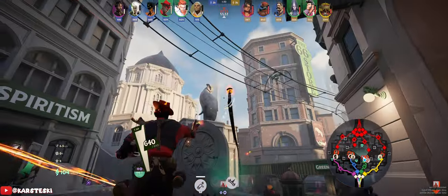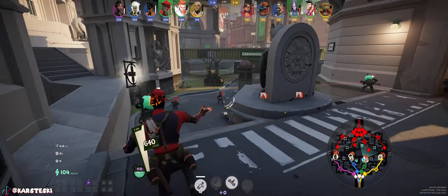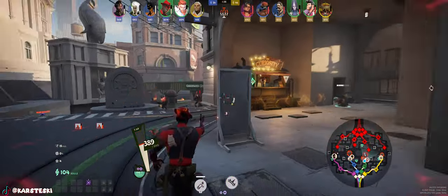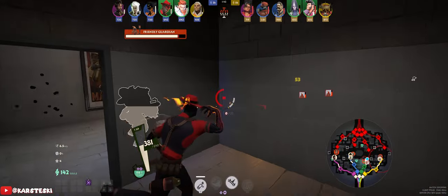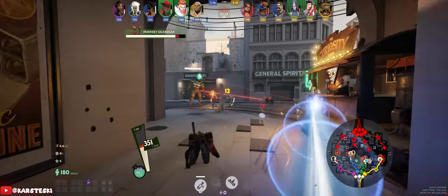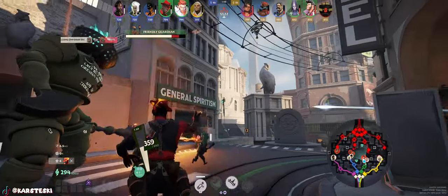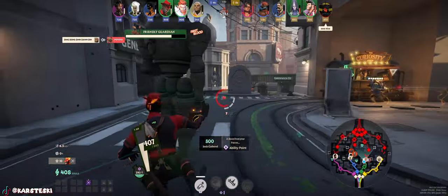We're starting off with Ammo Scavenger because it has insane early value. I faked a melee just to see if they'd parry — I wasn't sure, so I didn't commit. If I got stunned there I'd probably die, because Yamato has a ton of burst damage early. She can kind of just punch you in the back of the head and you're knocked out.